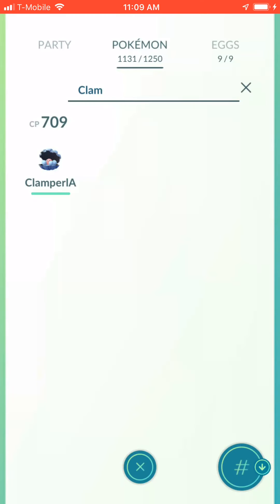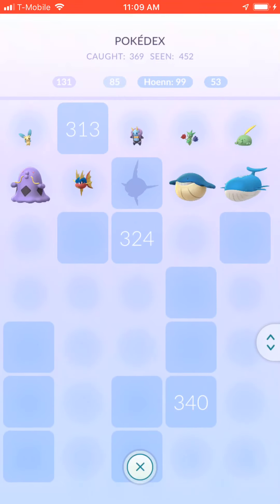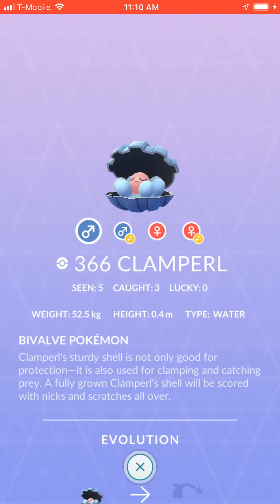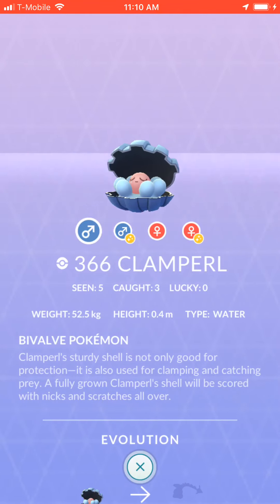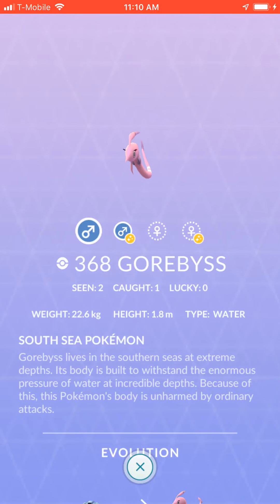Let's get a look at these guys in the Pokédex. There's the Clamperl — the normal one is a pretty cute-looking Pokémon. It's got the purple shell and instead of having that pink bit in the middle, the shiny has a gold bit, which is pretty darn cute. I don't have a Huntail, but looking at the Gorebyss — which is normally pink — I do like that pink and purple offset.